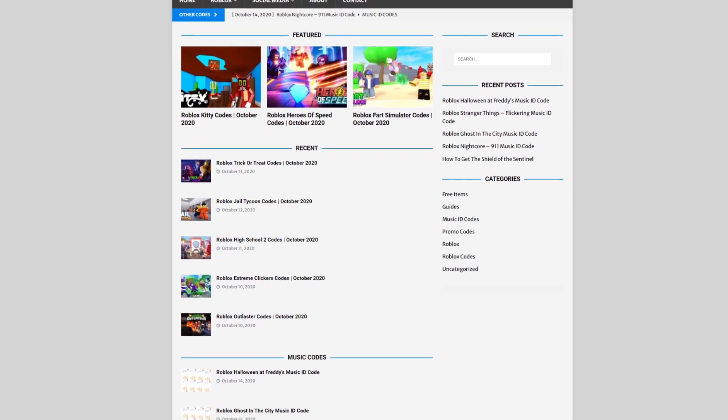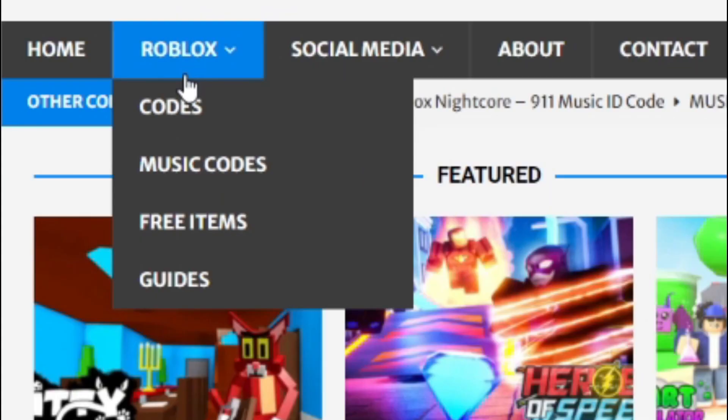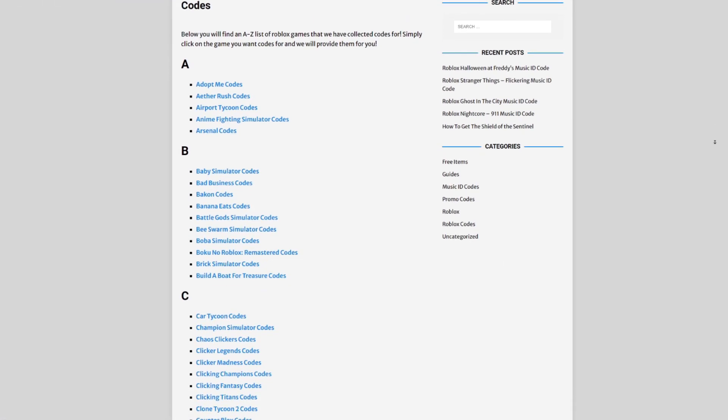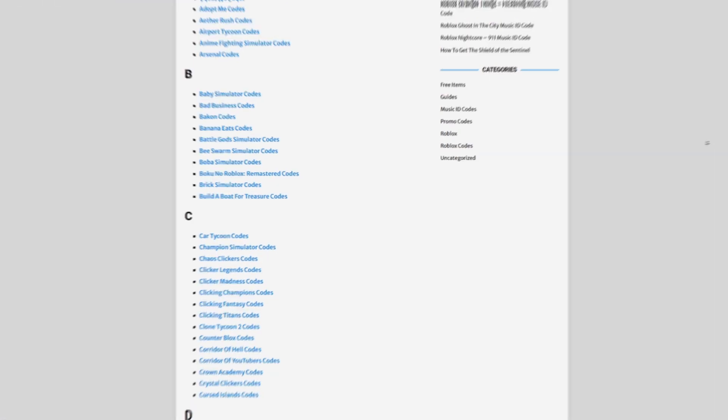If you're tired of watching YouTube videos just to find Roblox codes, I've got a solution — rblxcodes.com. On that website you can find game codes, music codes, and game cards. There is tons of stuff on there. We cover codes for over 1,000 Roblox games, so if you need a code for a game, it will be there.